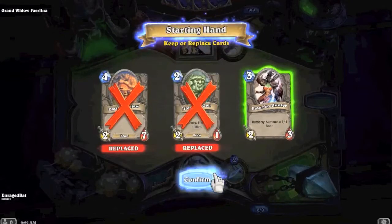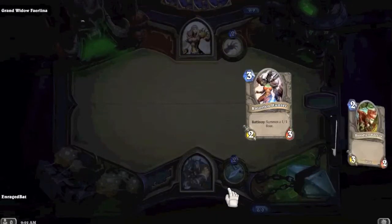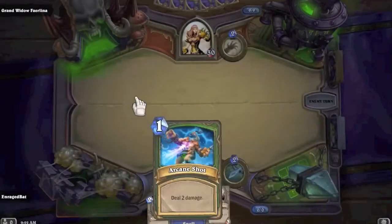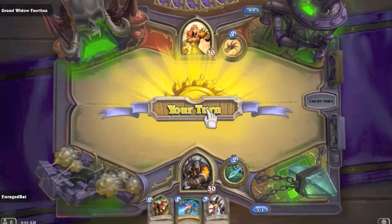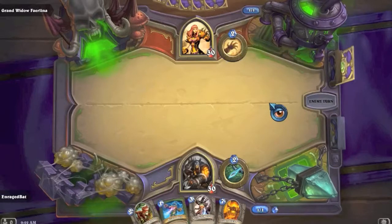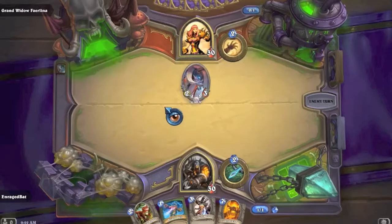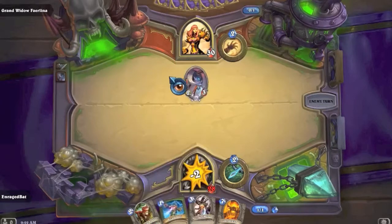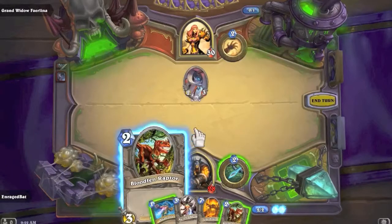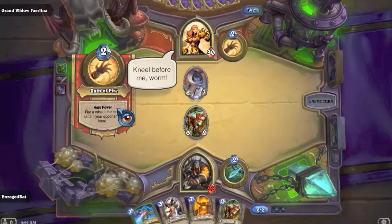We're not holding onto any dead cards. Death Charger - deal three damage to your hero; if only it was a 3/2 then Arcane Shot would kill it, but technically Bloodfen Raptor kills it, so let's drop that down. Arena Fire appears.